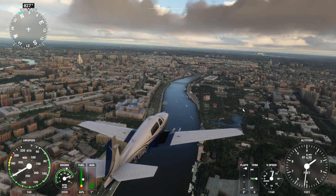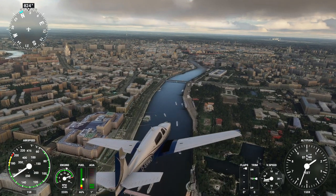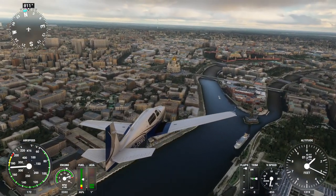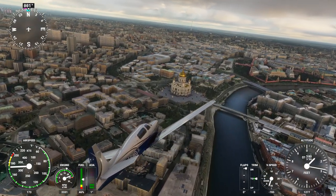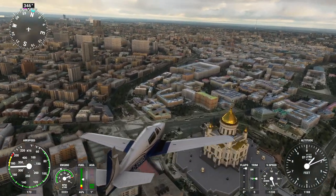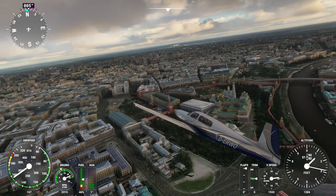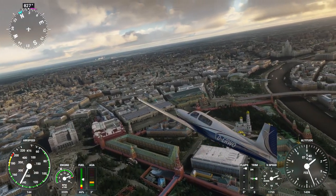I was told that the new version of Drzwecky Designs' Moscow Landmarks puts back the default version of the church here, and indeed that looks like the shinier one. So that's nice. I still have that really tall tower in the back there, and of course the Kremlin. We're not going to land in Red Square this time.